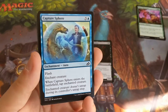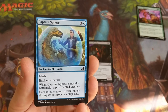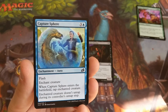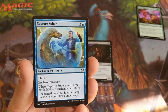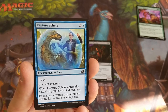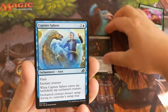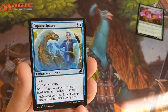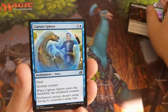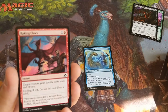I am a fan of the tap effects, and this one at flash speed surprises your opponents — you can do it just before attackers, meaning that you can respond to a lot more situations. So I really like Capture Sphere. I've used it in a lot of limited games on Magic Arena so far. This is definitely going to be my first pick.